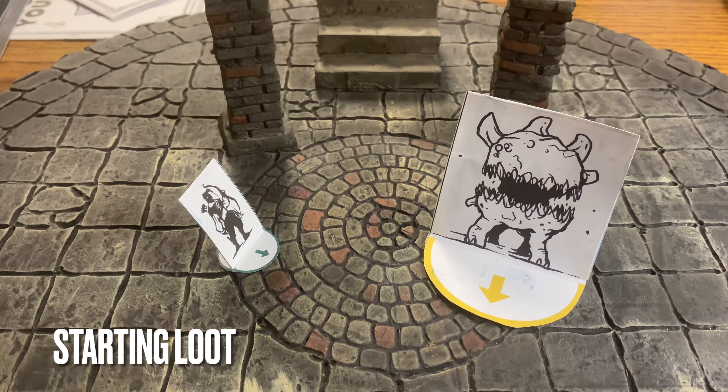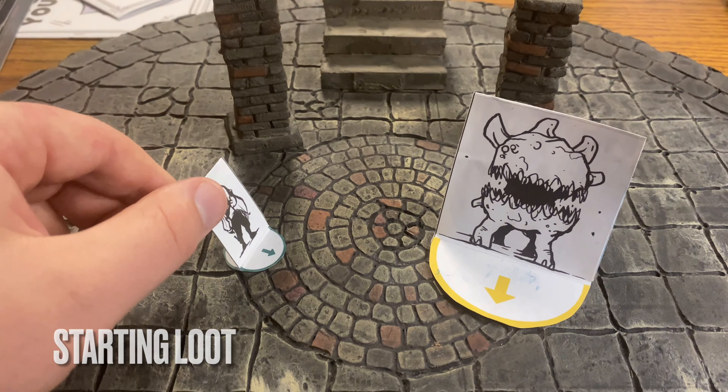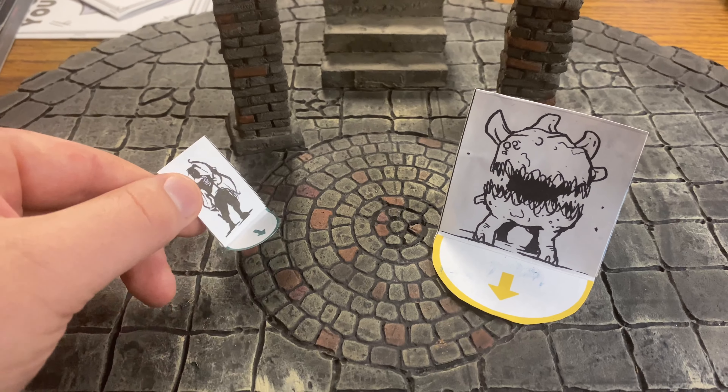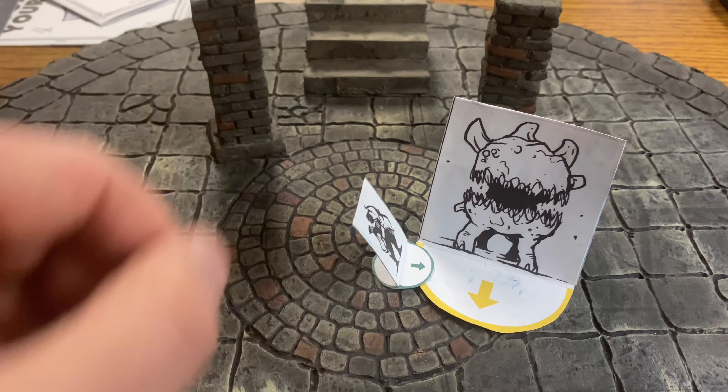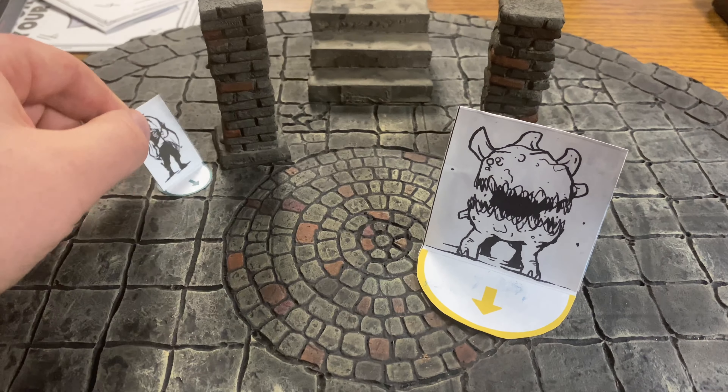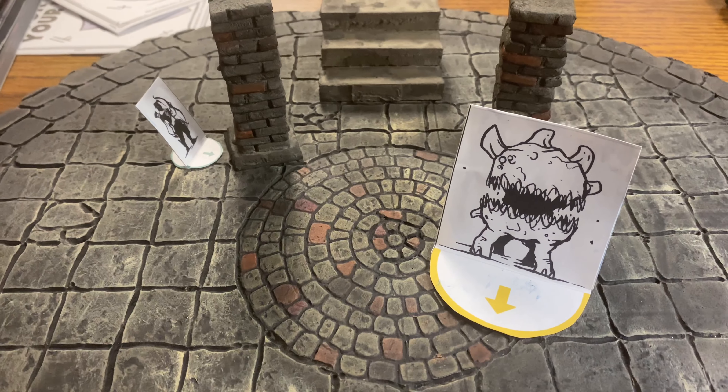Now let's look at the starting loot. The first option is Quick Boots — with these you can move, perform an action, and then move again. So we have our ranger who moves in to close range, attacks with their action, and then moves back out into cover as their second move.